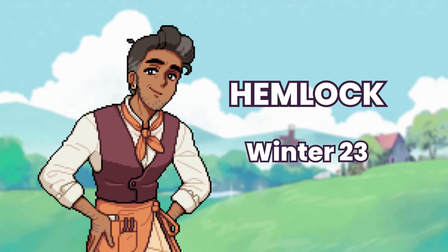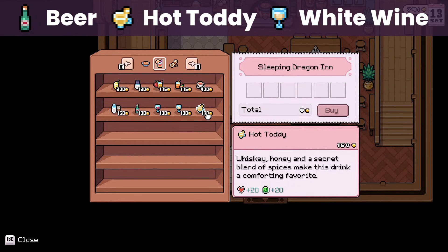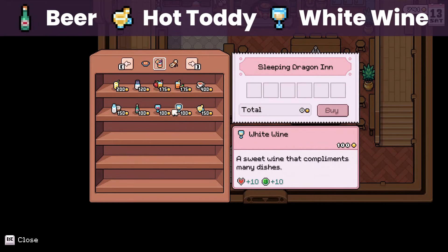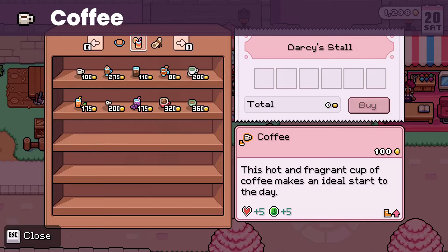Then we have Hemlock, whose birthday is on winter 23. He loves beer, hot toddy, and white wine — all of these can be bought at his inn. His liked gifts are trail mix, which you can make using these ingredients, and coffee that you can buy from the Saturday market.